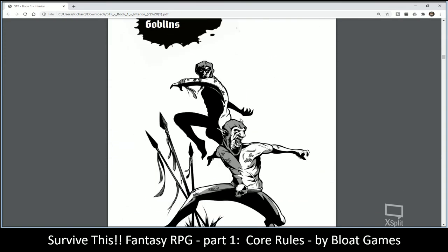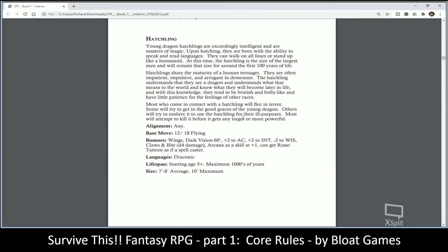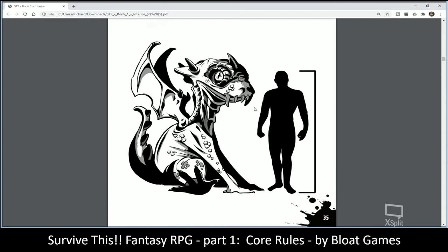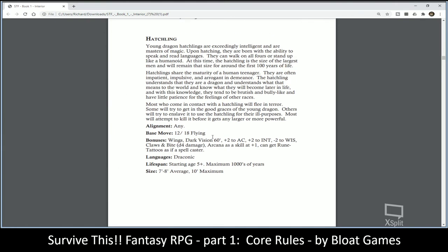Hatchlings are more dragon than human-dragon combination — they're called hatchlings and you have the ability to fly, darkvision, claws and bite, arcane skills, and can get rune tattoos if you're a spellcaster. Maximum lifespan is into the thousands of years and maximum size is 10 feet tall, averaging between seven and eight feet.